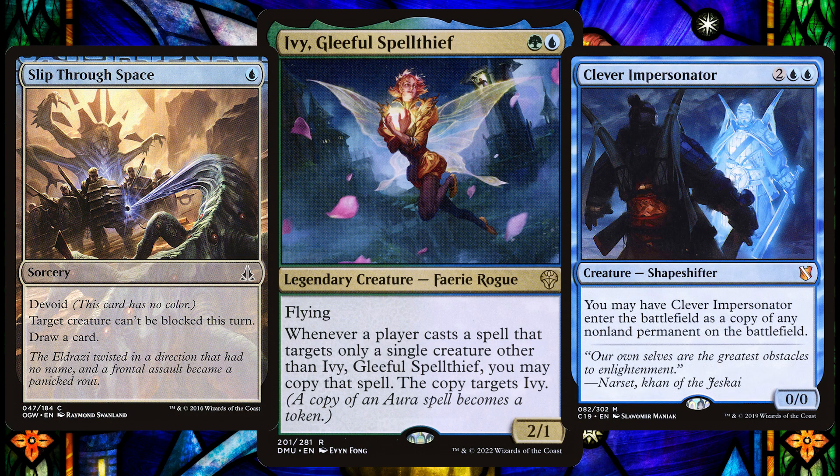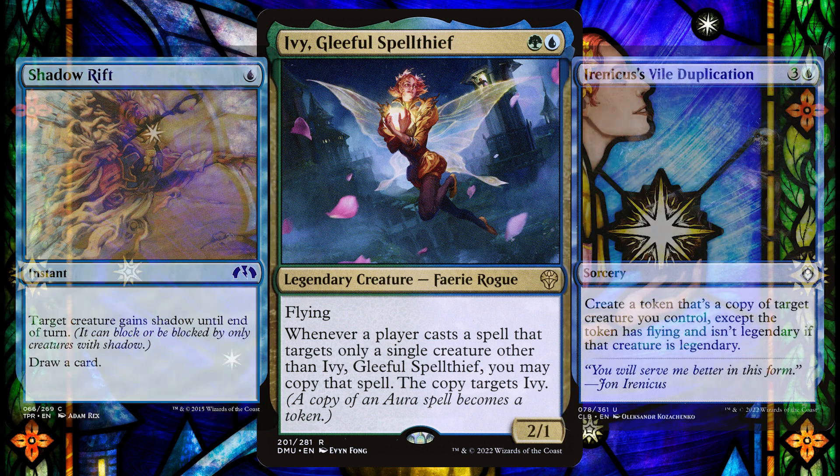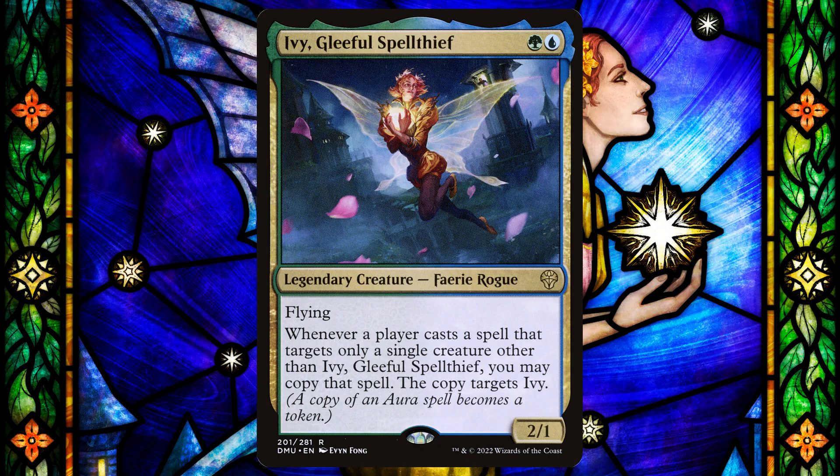With other ways to go with Ivy, such as cantrips or copying things like crazy, this is a commander that has such flexibility that you can easily create your own unique Ivy — and that is something that you love to see.